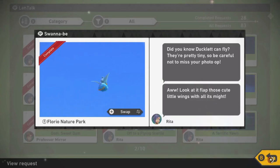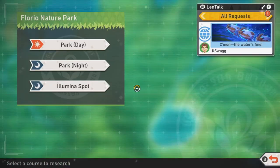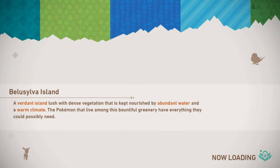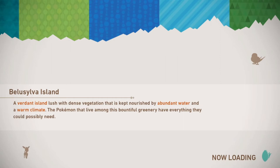Hello everyone and welcome back to Neokills Gaming. We're back with some more Pokemon Snap and we're going to be doing the Swanabee quest this time. This is during the day at the Florian Natural Park and we'll go ahead and fast forward this to where we need to be at.